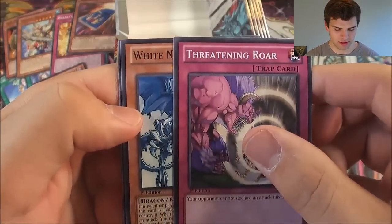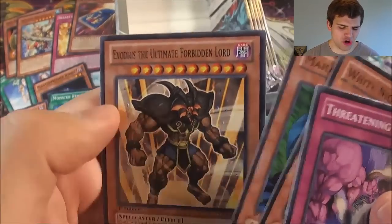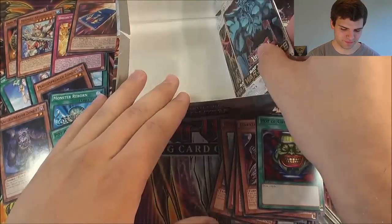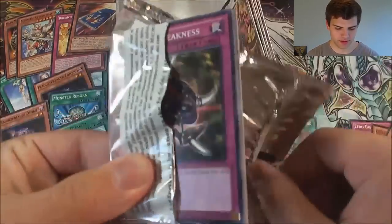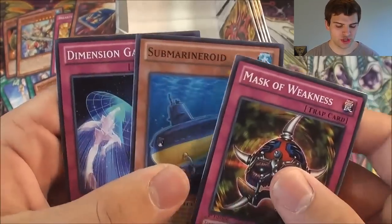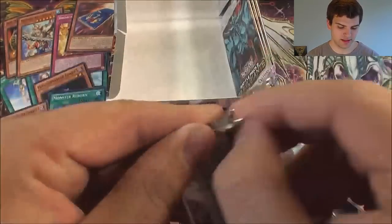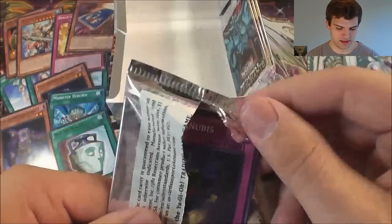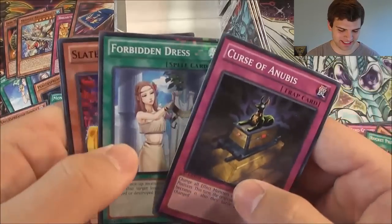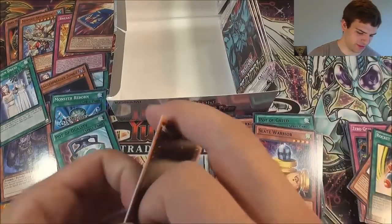Threatening Roar, White Knight Dragon mosaic rare, and Apothecrete Ray. Maha Balo, Exodius the Ultimate Forbidden Lord. That's our first Threatening Roar too. Mask Weakness, Rocket Pilder, Aronite Parsha, Submarine Roid, Dimension Gate. Curse of Anubis, Forbidden Dress mosaic rare — freaking epic. Slate Warrior — wow. Definitely made my money back on this box — crazy.